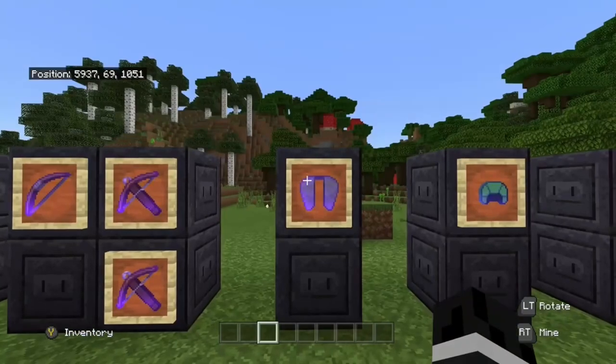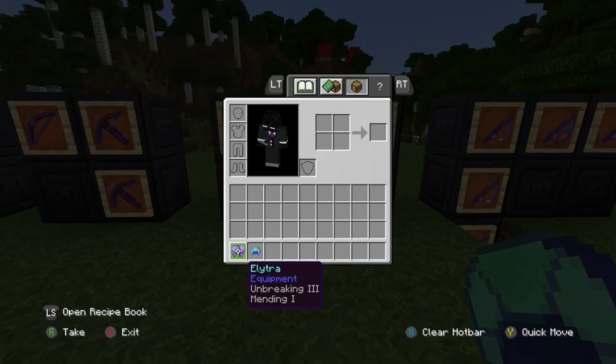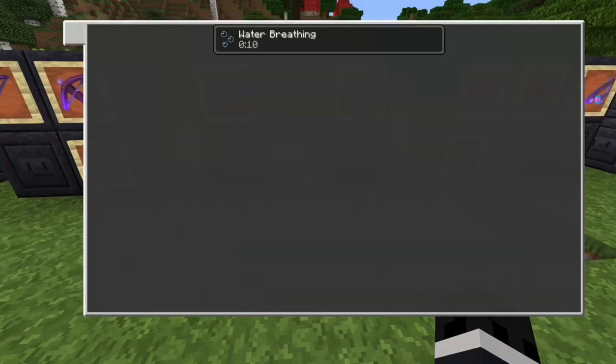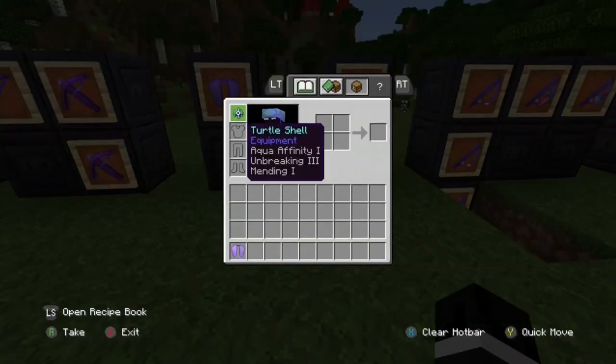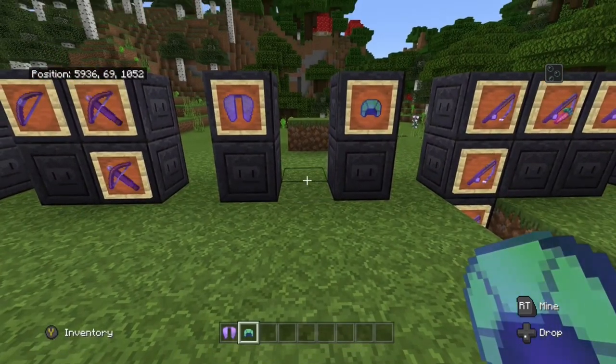For the elytra, the only things you can really put on it are unbreaking 3 and mending — your elytra will last a long time with those. For the turtle shell, unbreaking 3 and mending as always, but also aqua affinity. When you wear a turtle shell you get water breathing, and I believe aqua affinity helps you mine underwater — correct me if I'm wrong.